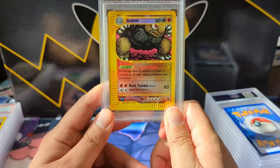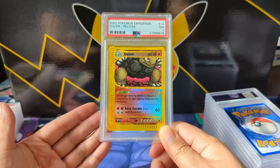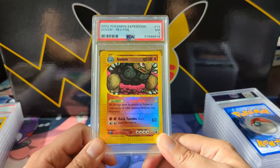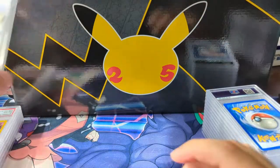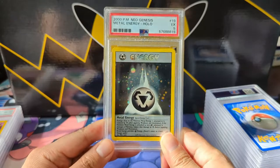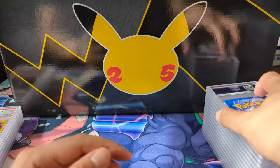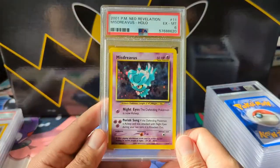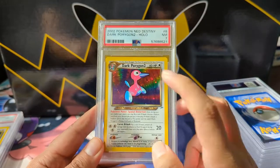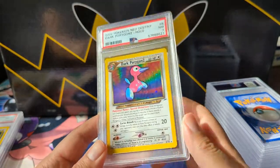Wobbuffet with the 8. Now moving to some more interesting cards — we got an Expedition reverse holo Golem coming in at 7. I really like this art; don't know what it is but I'm a big fan. A random Metal Energy — not sure why I submitted this. PSA 5. Mischievous Gothita only with a 6. Porygon 2 and Dark Porygon 2 — I was a huge fan of Porygon, but Porygon 2 got a little weird, maybe more so with Porygon-Z.